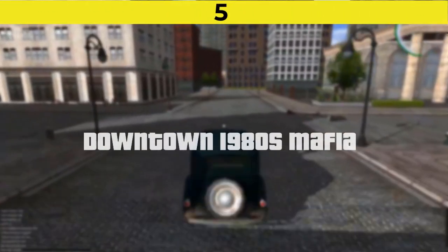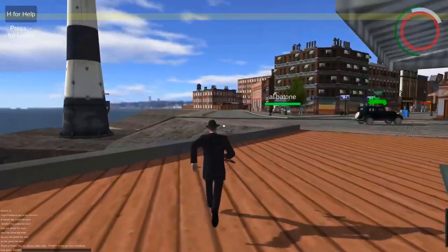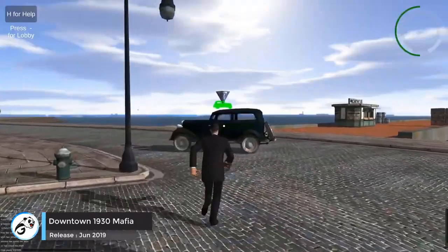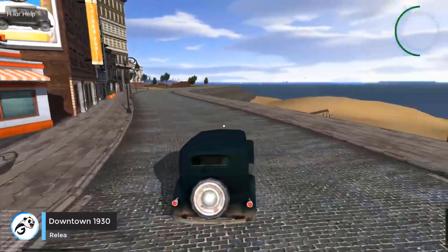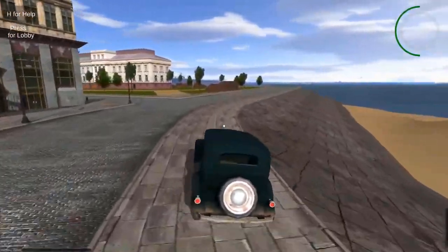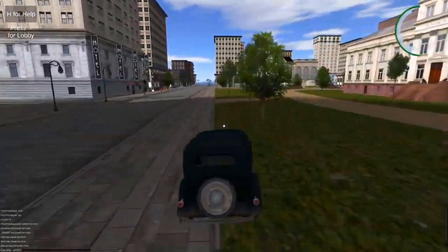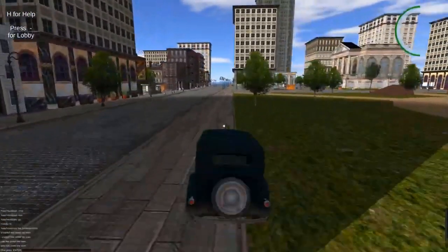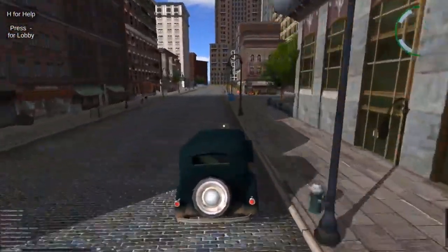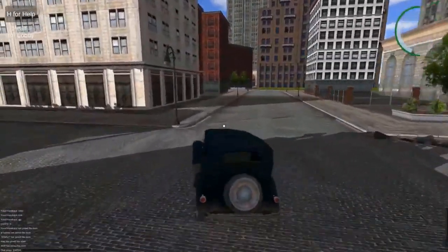Number five is Downtown 1930s Mafia. Downtown 1930s Mafia is an open world browser game in which you play as a gang member in the 1930s. This game is inspired by the Mafia game series. You play as an immigrant who is new to America and you have to create and drive your gang to the top, fight other gangs for the streets and respect. You can also steal and drive cars through the city and collect weapons to defend yourself and your gang. The game is a multiplayer open world browser game with decent graphics and mechanics, and it's a lot of fun especially with friends.